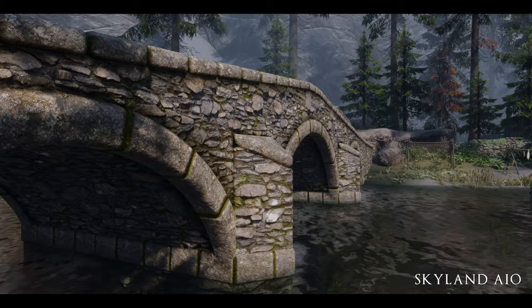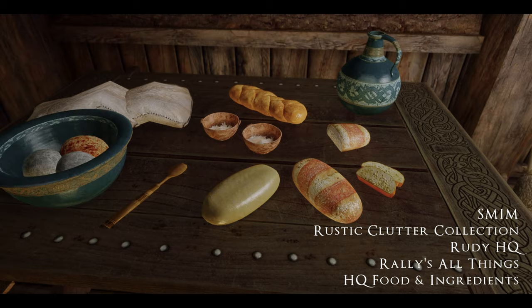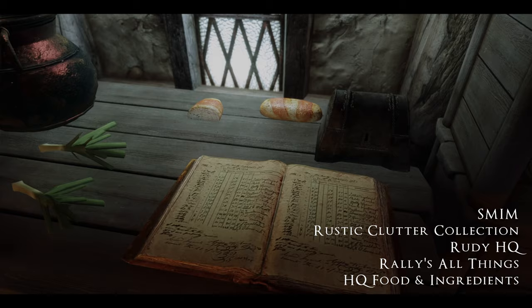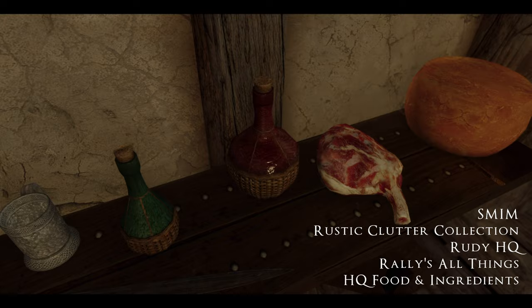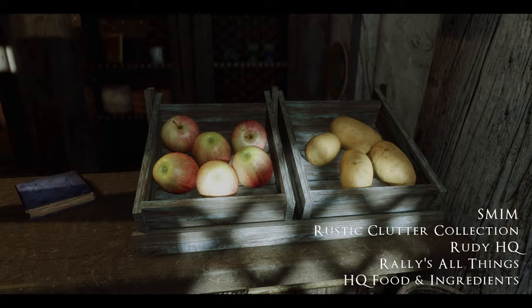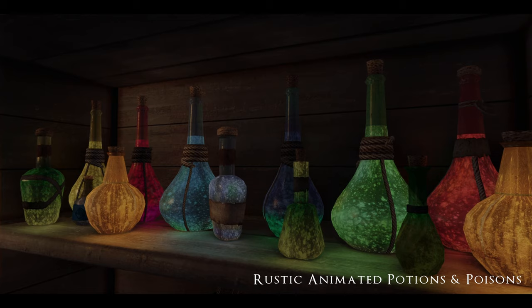Next up: Static Mesh Improvement Mod, Rustic Clutter Collection, Rudy HQ, Rallies All Things, and HQ Food and Ingredients. This covers all of your basic residential clutter — stuff from plates and silverware to jugs, jars, wine bottles, mead bottles, ingredients, cheeses, meats, grilled leeks — whatever you want, this will cover everything for you.